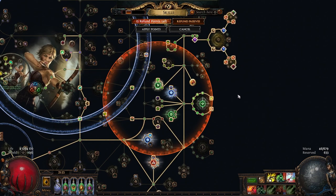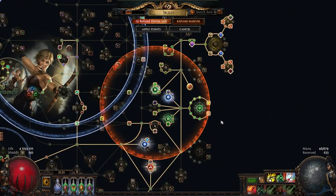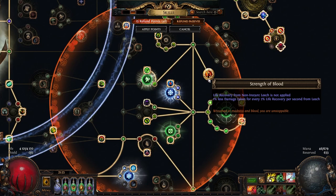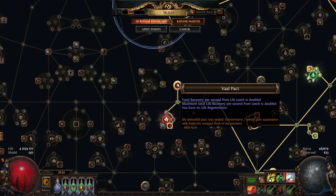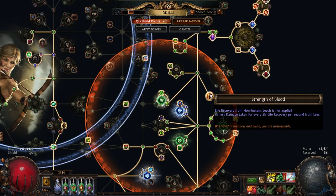There are ways to scale Strength of Blood further. There are nodes like Vitality Void, which gives 15% increased maximum total recovery per second from leech — this raises the cap and increases the less damage taken you can get from the keystone. And then there's Vaal Pact, which doubles the maximum total life recovery per second from leech. None of the downsides of Vaal Pact really matter for us because we didn't have any life regen to begin with. So that basically doubles the benefit, meaning I'm getting roughly 25% less damage taken from Strength of Blood whenever we are leeching.